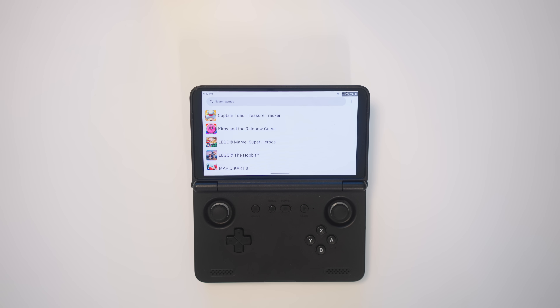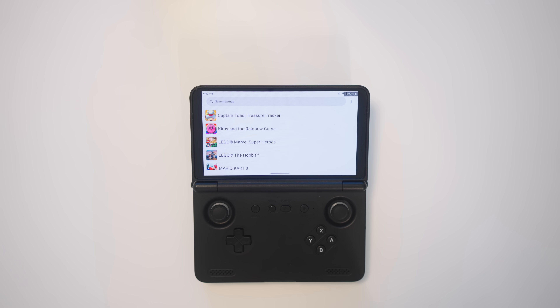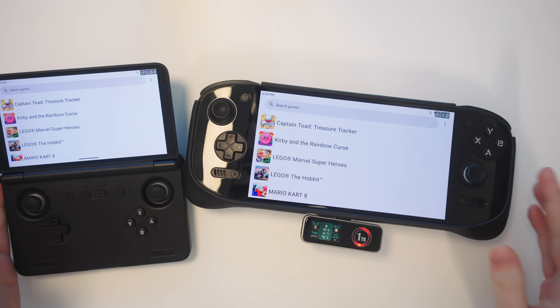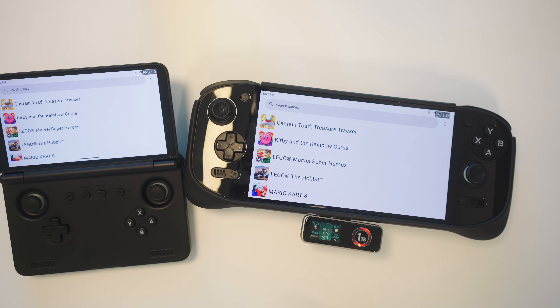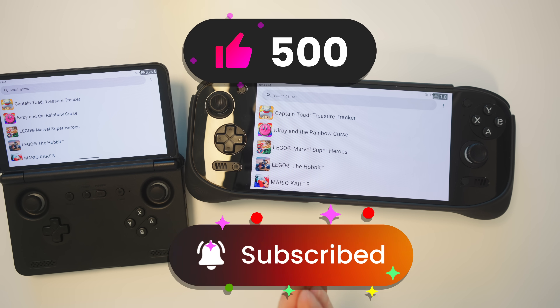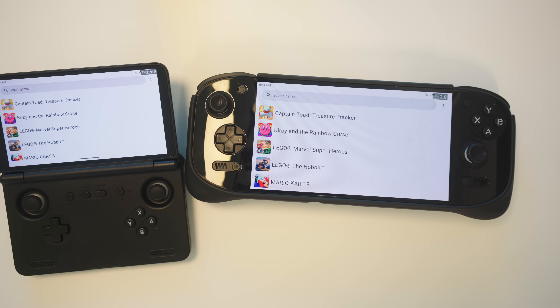So that is the update for Simu on Android. Please let me know in the comments what you think about it and if you've tried any games that work really well. If you'd like to pick up a Retroid Pocket Flip 2 or an Odin 2 Portal for yourself, check out my affiliate links in the description. And if you liked the video, please give me a like and subscribe. Thank you so much for watching and I'll see you again soon.